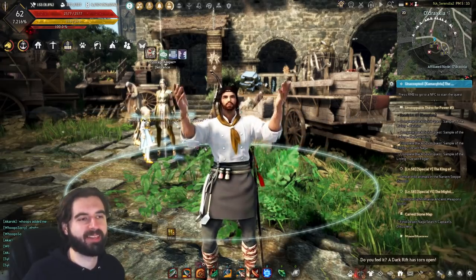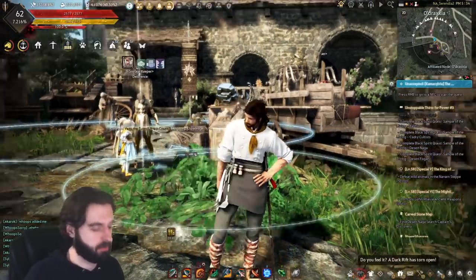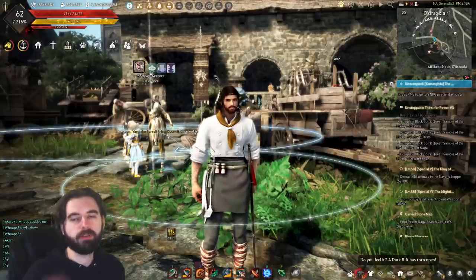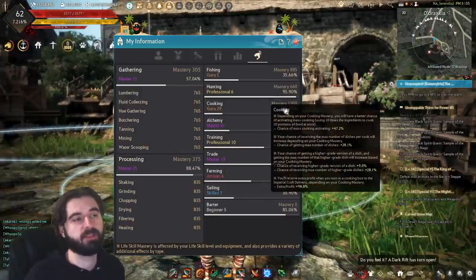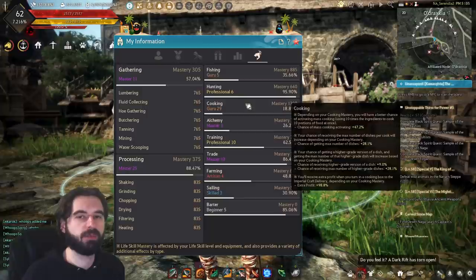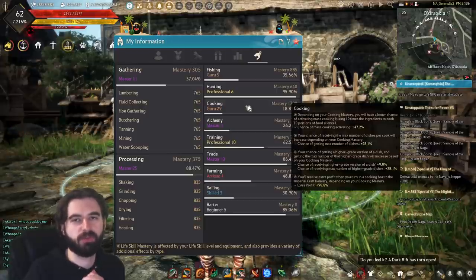Every single recipe in Black Desert has a set EXP value. As you cook the recipe, you gain EXP that is multiplied by whatever multipliers you have active — the Kron meal gives 10%, Verdure Draft is 20%, accessories have percentages, your pets have percentages too. Those all multiply the recipe EXP added into your skill EXP, which ultimately levels up your mastery, which lets you make more money from cooking. Leveling up your mastery to different ranks also allows you to turn in more expensive cooking boxes and make more money.